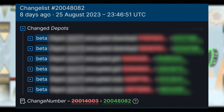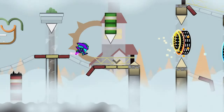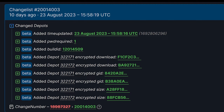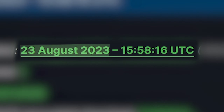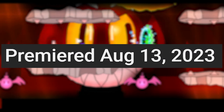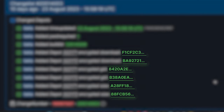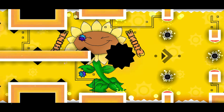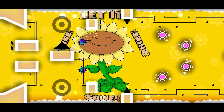Looking at the history of updates of Geometry Dash on Steam, we can see the changelists. The relevant changelist was 10 days ago, and then another 7 days ago. We can see that RobTop published the Geometry Dash 2.2 beta, along with the time it was published — it was on the 23rd of August, which was 10 days after the 10th anniversary video. The data appears to be an encrypted hash.